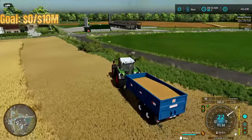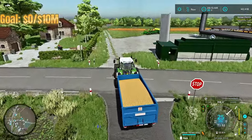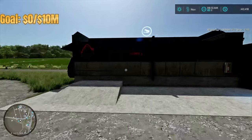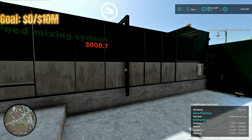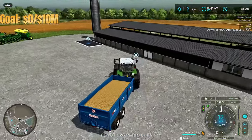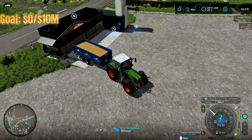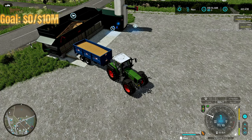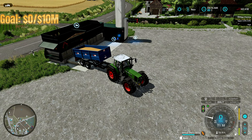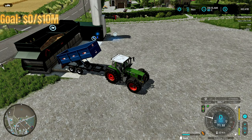We got our first load of wheat and we're taking it over to our big food processing to get it loaded in. We already have 21,000 liters in there, so with this load we'll be right around 32,000 liters. Given that wheat is only one of the four ingredients of pig food, that's going to go a long way and feed a lot of pigs. We'll figure out after this whether to put more in or sell the rest.